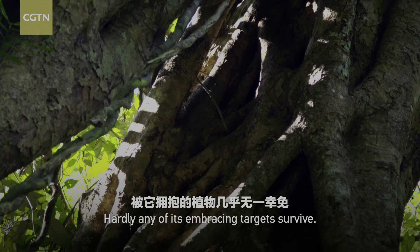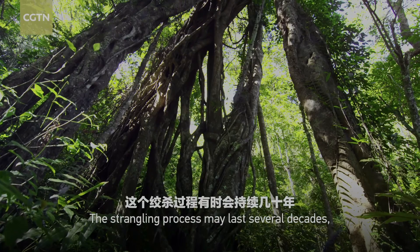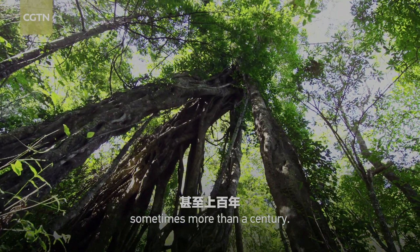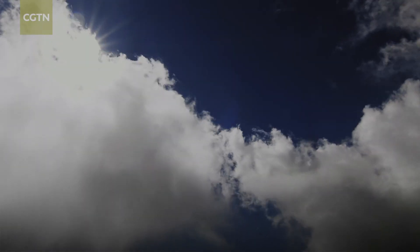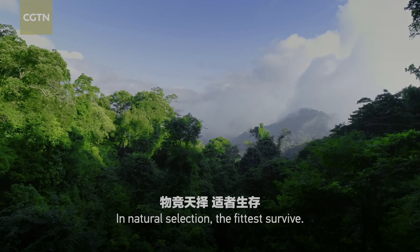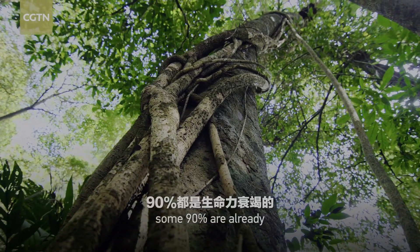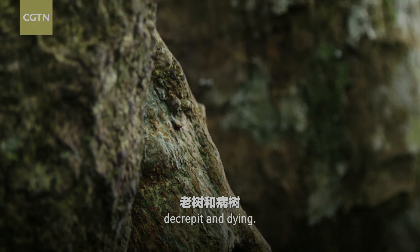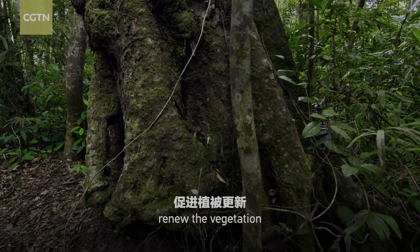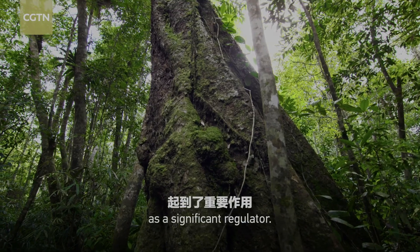Hardly any of its embracing targets survive. The strangling process may last several decades, sometimes more than a century. In natural selection, the fittest survive. Of the host trees being strangled, some 90% are already decrepit and dying. The stranglers help remove the old trees, renew the vegetation, and keep the forest ecosystem balanced as a significant regulator.